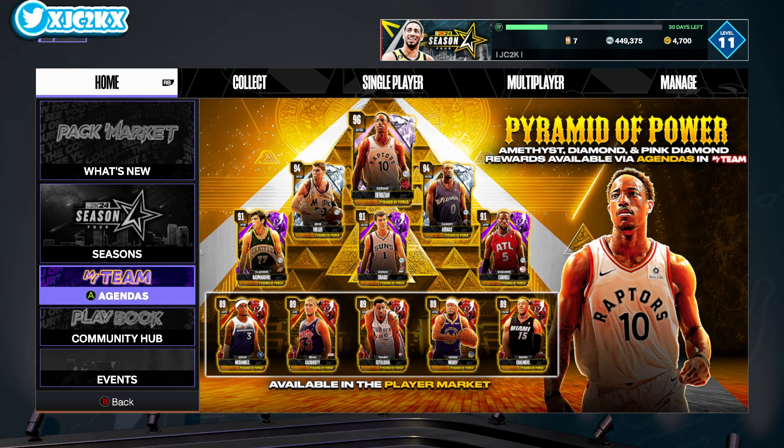Embiid put up 70, 18, and five assists last night, as I'm sure most if not all of y'all are aware. Unbelievable performance — literally one of the best single game performances I have seen in my lifetime — and 2K responds with what they should do, which is a free pink diamond Embiid, and I think it is perfect. Great job, 2K. Y'all killed it.